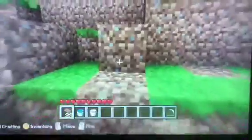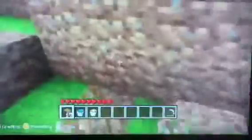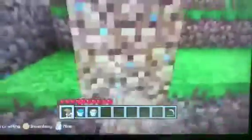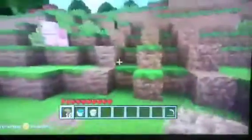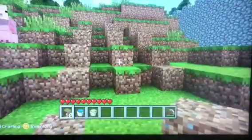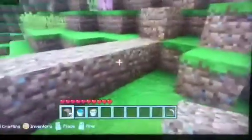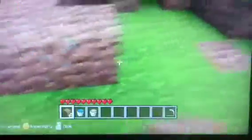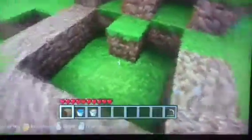Then this one, and this is where the lava is going to go. Once you've got to this stage, it should look something like this. Then come out three, then cross the joint onto there.